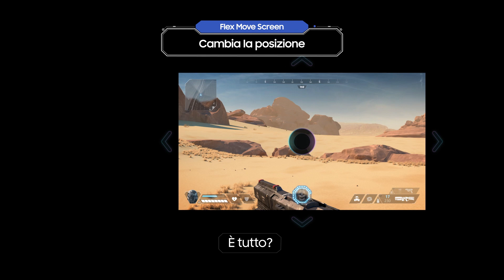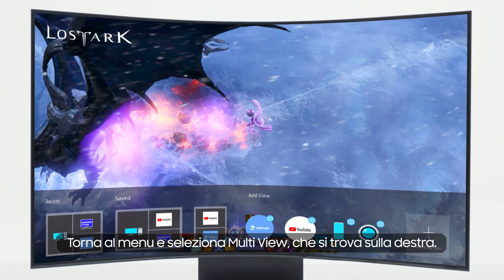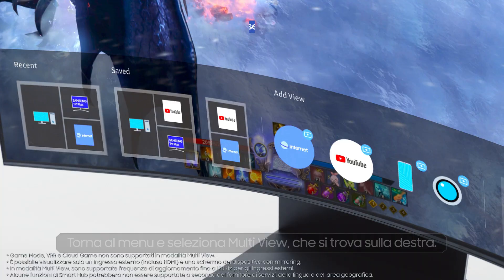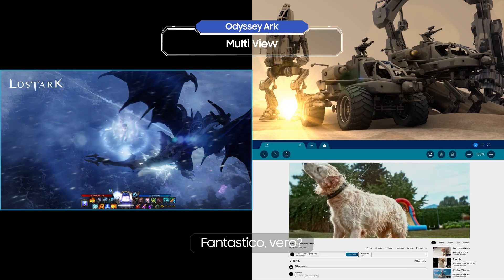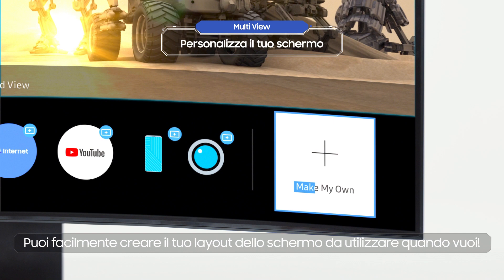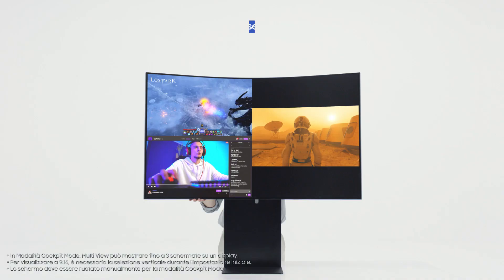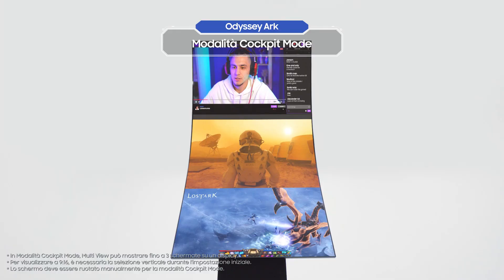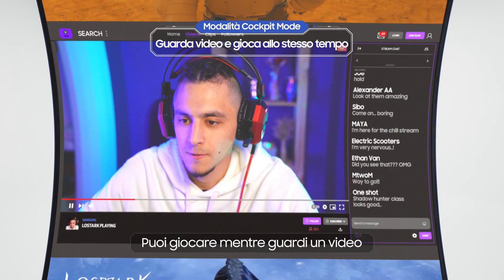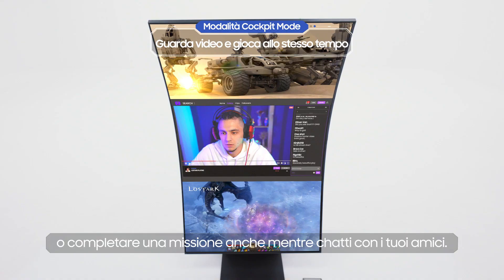Is that it? Of course not! Go back to the menu and select Multi View, which is on the right. This allows you to view multiple screens at the same time. That's pretty awesome, right? You can easily create your own screen layout to be used whenever you want. And you can access all of these features in Cockpit Mode too, of course. Select a screen, then you can change the order with the Ark Dial. You can play a game while watching a walkthrough video, or complete a mission while chatting with crew members as well.